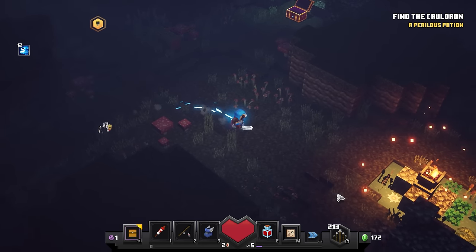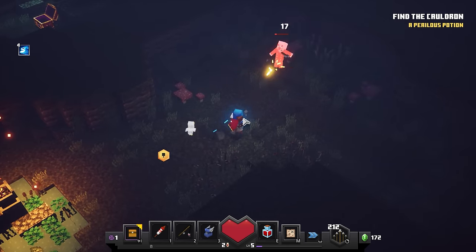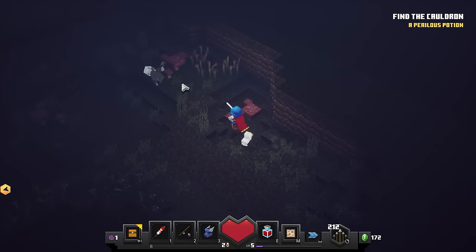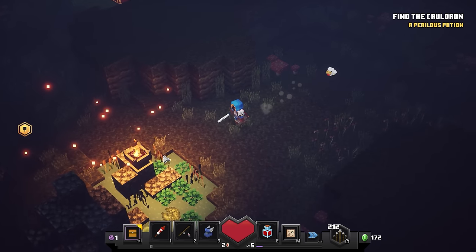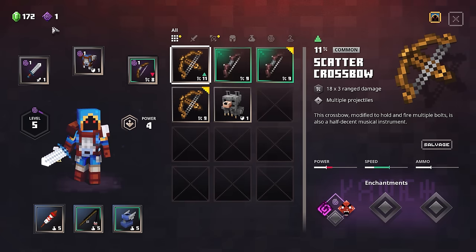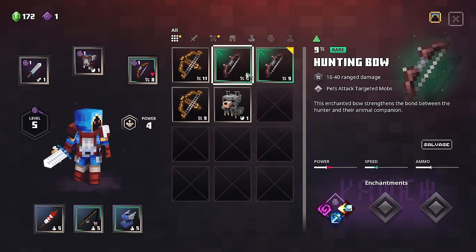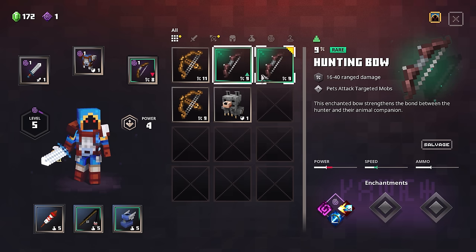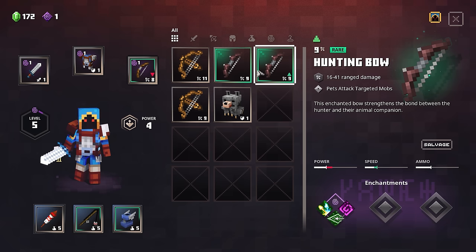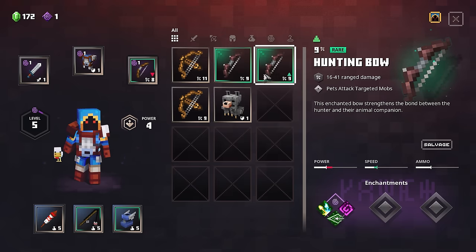Let's see what else is over here — I think that's it. Get that guy with an arrow. I need to use the fishing pole more often, especially if there's just one — I could bring him to me and stun him. Now it seems like a safe area. Did we level up again? Yeah, we do have an enchantment — so let's see. Scatter crossbow 17 times 3 range damage, hunting bow 16 to 40 with 'pets attack target mobs' — ooh, maybe my chicken will finally attack! And this one's slightly better at 16 to 41.